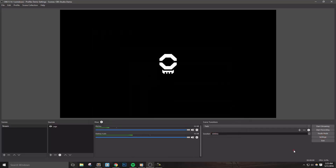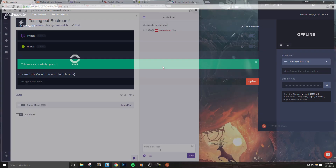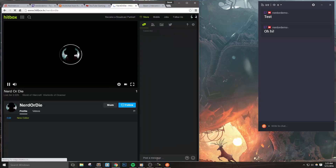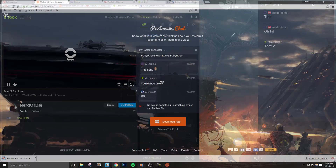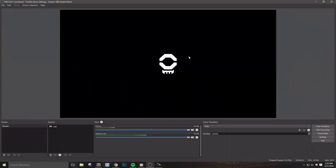Once I hit Start Streaming, Restream will attempt to connect to all the services that I listed and then show their status, such as connecting, online, or offline. As I mentioned earlier, they also have a program that compiles all of your chat messages from each channel that you've added. We'll be checking that out in our next video in full detail, but basically once you install it, run it, and log into this app, you'll see all of your messages in one place. We can even add this into OBS Studio as well so that our viewers can keep up on what's happening across all of our platforms.